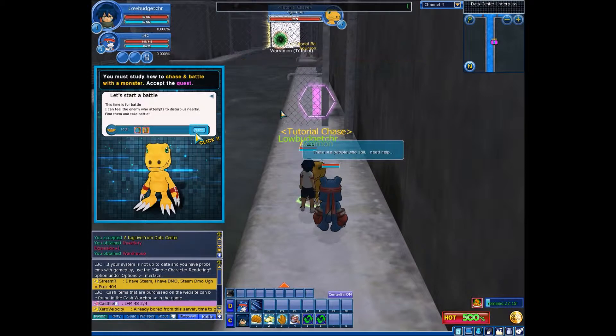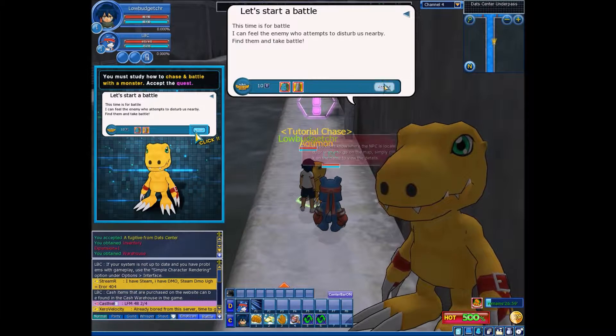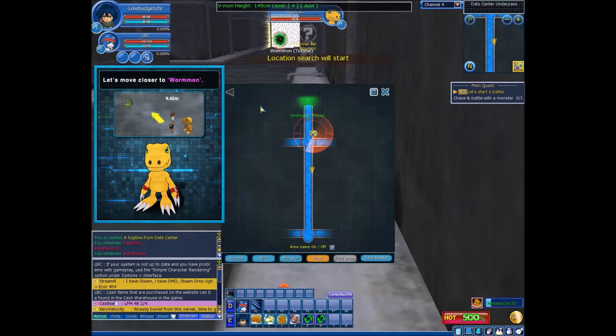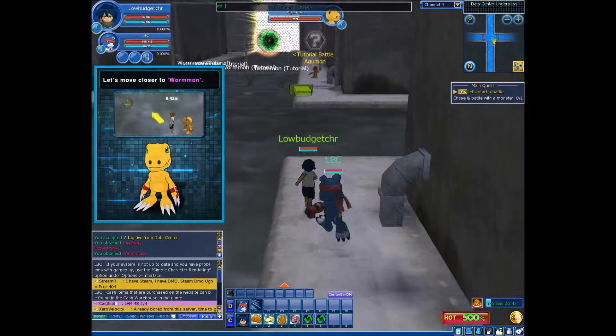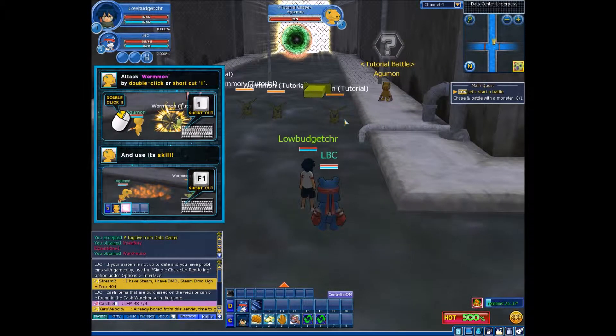Fighting NPC. Did I get my first level up? Time to battle. Now we can see the battle functions. Start battle, accept. Press M for monsters — Warmond. Not one of the strongest Digimons, but he'll do it. He's right for a tutorial enemy. Use skills.